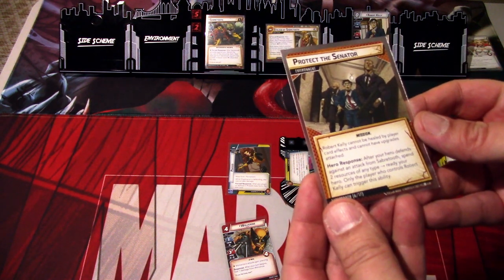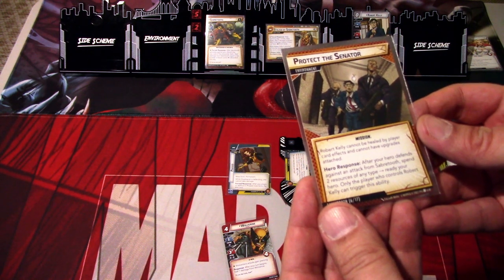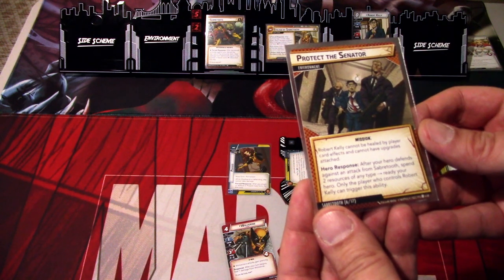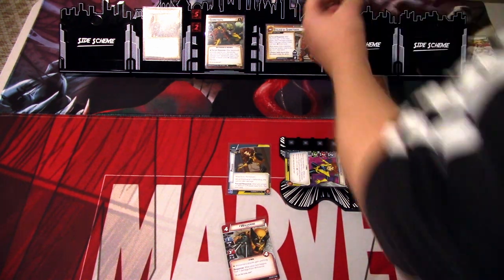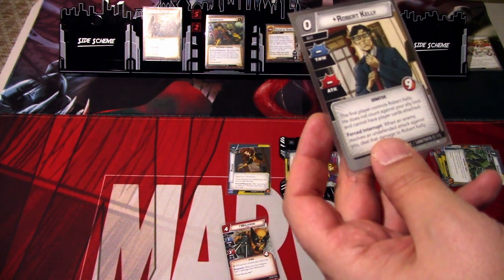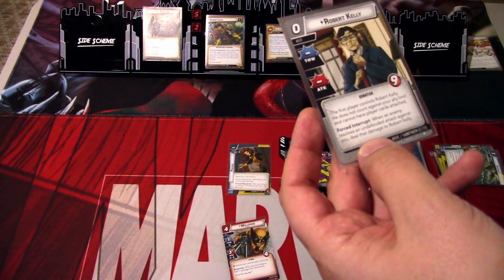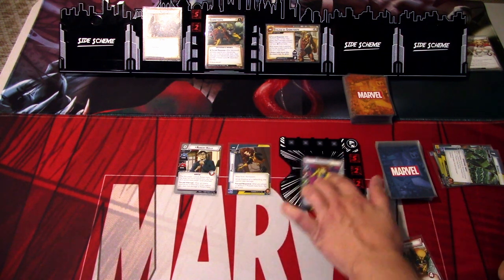This scheme is done, so we flip it. Protect the Senator — Mission. Robert Kelly cannot be healed by player card effects and cannot have upgrades attached. Hero response: after your hero defends against an attack from Sabertooth, spend two resources of any type to ready your hero. Only the player who controls Robert Kelly can trigger this ability. So we need to remember that. Robert Kelly is attached to us — the first player controls Robert Kelly. Post interrupt: when an enemy resolves an undefended attack against you, deal damage to Robert Kelly. And that is everything — we'll ready up and draw back up to five.